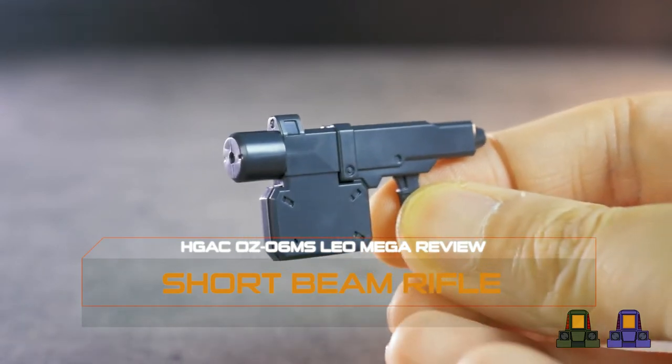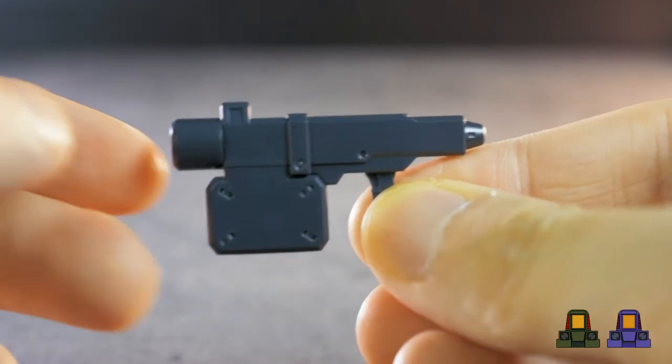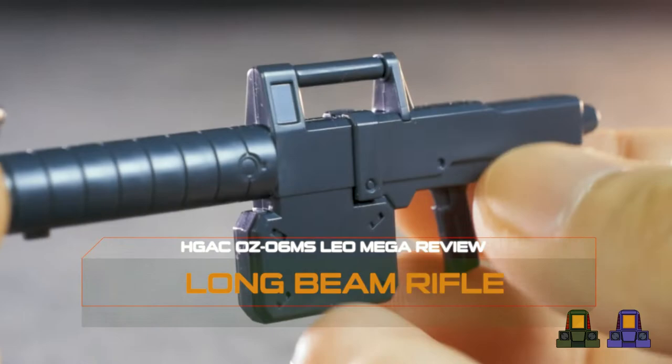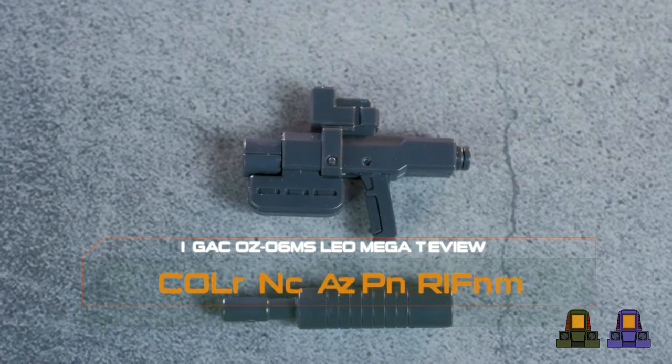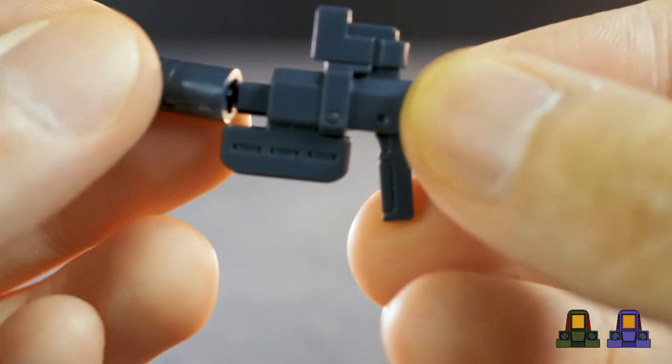The short type and long type are basically the same, with different lengths for the barrel, and the long type having a handle on top. Meanwhile, the colony type will have a scope, a smaller magazine, and the barrel can be switched between long and short type.